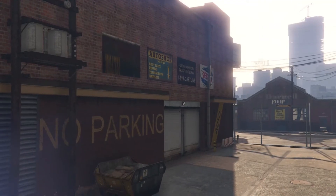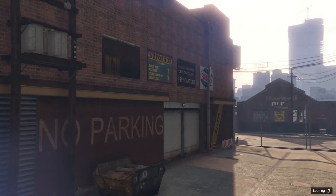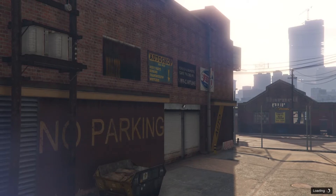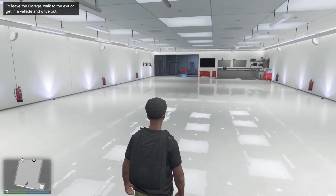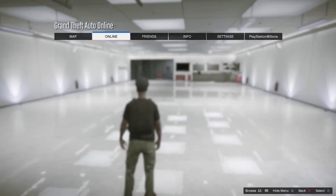When you load into the session you don't got to do much. You just want to set your spawn location inside a building or somewhere indoors. I put myself in the garage where I'm gonna do the freeze money glitch, and then after that you just want to leave GTA Online right away.